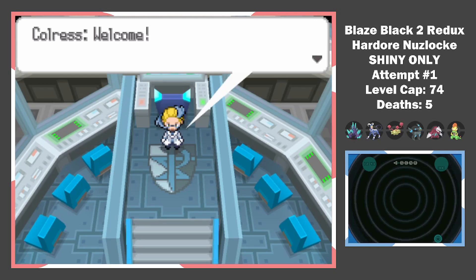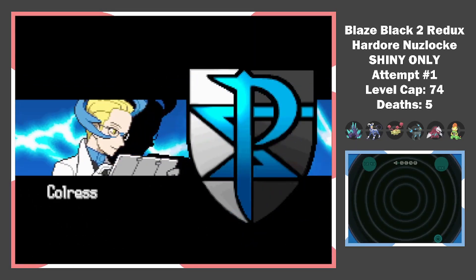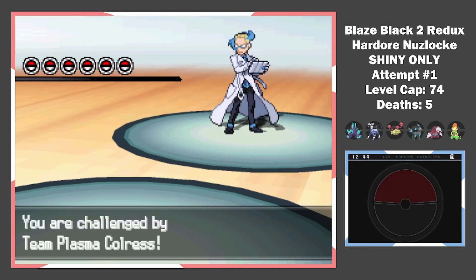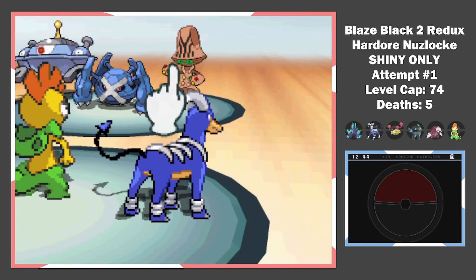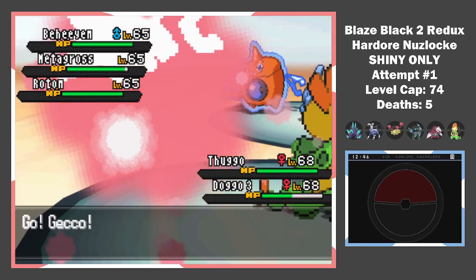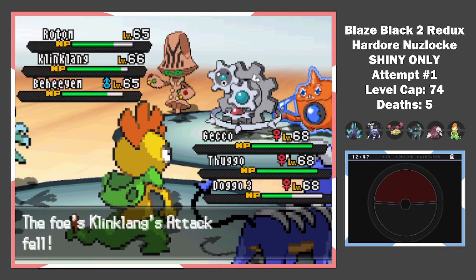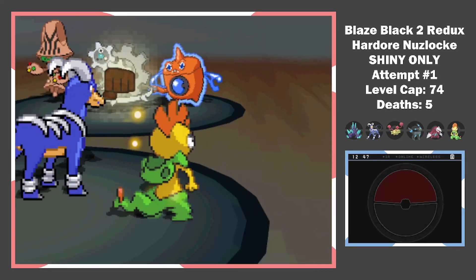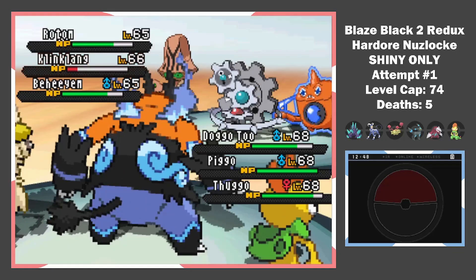The next boss is Colress — it's a triple battle. I hate Colress and I hate triple battles. After changing my team around, these battles get confusing so I'll make it easy. Turn 1: Fake Out Metagross, Nasty Plot, Flare Blitz KOs the Magnezone. Turn 2: Switch fire into grass-dragon type, Flamethrower Metagross, dodge Hydro Pump. Turn 3: Switch dog into the middle, dodge High Horsepower, Drain Punch Klinklang. Turn 4: Risky play, but we dodge again — Drain Punch KO.